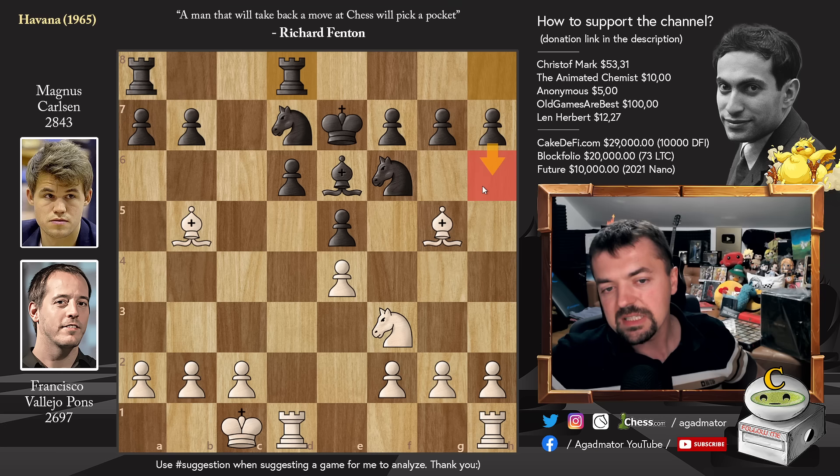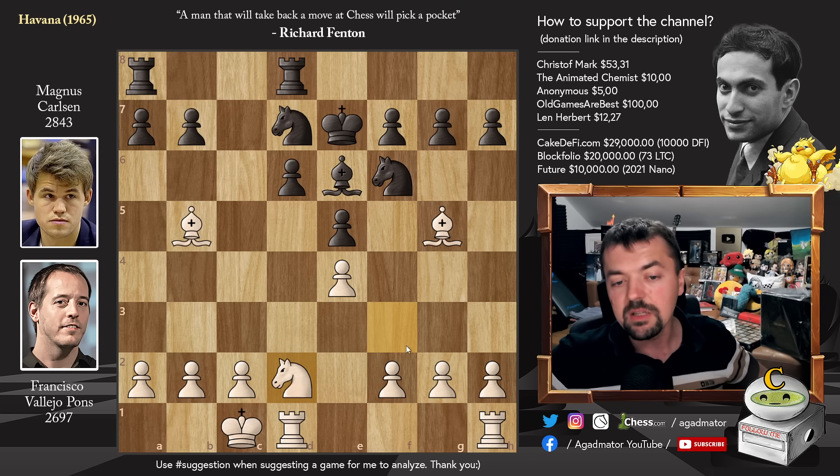Of course, you know that h6 is coming. The only reason Magnus cannot capture on e4 is because the Knight is pinned. So he will, of course, play h6, g5, kick away the Bishop, and then win the e4 pawn. So Paco needs to defend the pawn. Knight to d2 — he wants to further strengthen the center with pawn to f3.